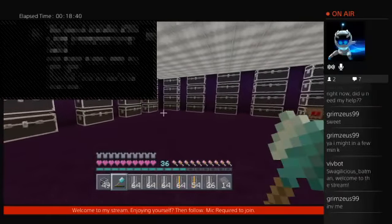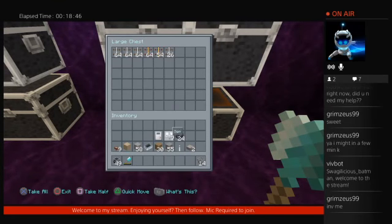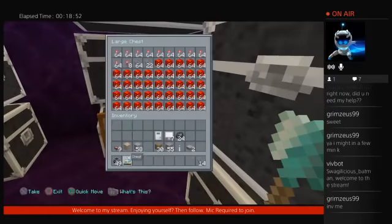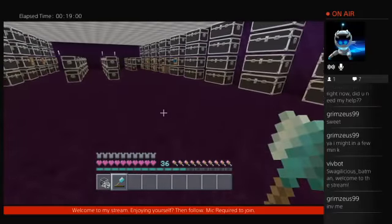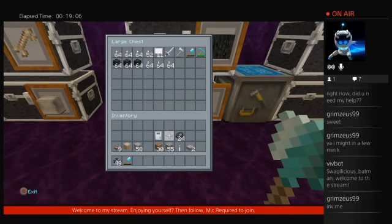I think I'm going to keep my rails back here in the corner, so everything to do with rail-wise goes back here — minecarts, yada yada yada. So where do my hoppers go? There's my hoppers. I don't have that many hoppers made up. Signs and stuff goes over here, along with coal.